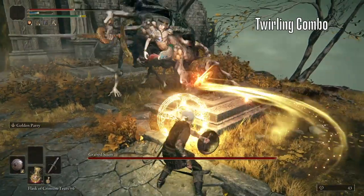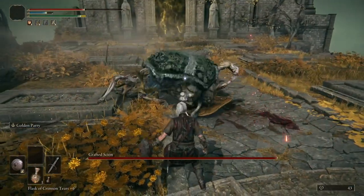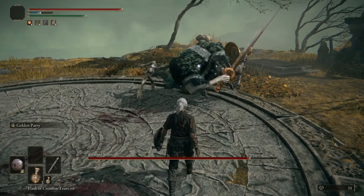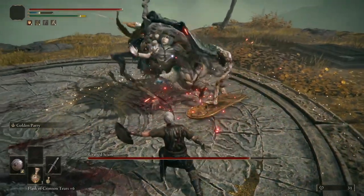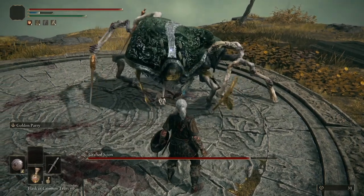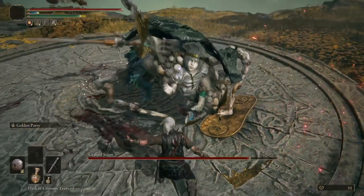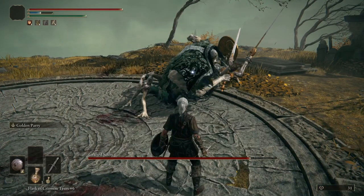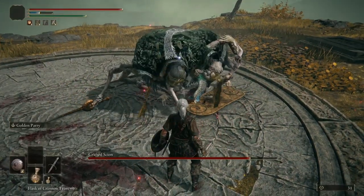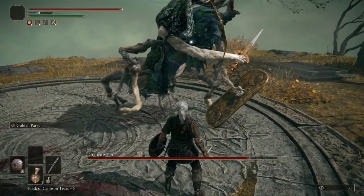Now for the fast twirling combo. He actually has two different versions of this combo — one where his windup is very low to the ground, and the other where he stands right up really tall for the windup. For the low version, you want to input here as his body begins to move to the left. And for the higher version, you want to parry here when his hands are at their highest point.